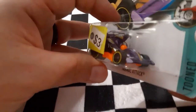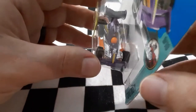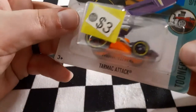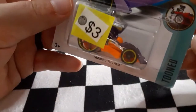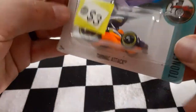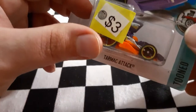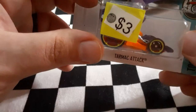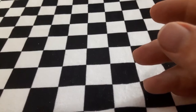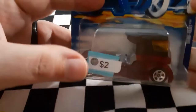Next up the cute little tuned model is Tarmac Attack — it definitely looks like a tuned formula or IndyCar. Look at that — big wheels in the back and littler wheels on the front. This will definitely be in the tuned vehicle race. Sorry about the big sticker on it — we'll get a better look at Tarmac Attack during the unboxing.